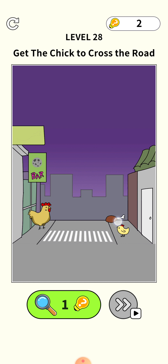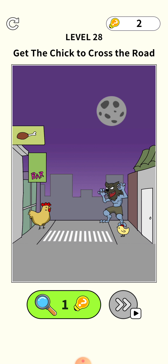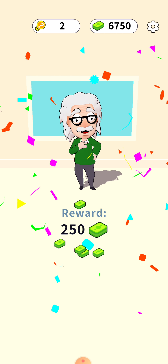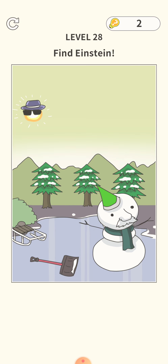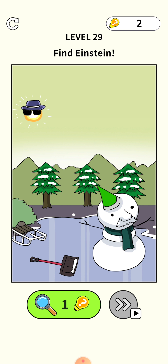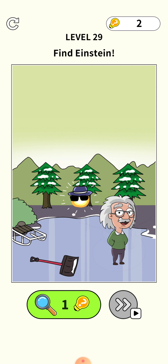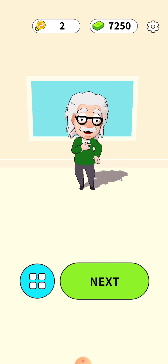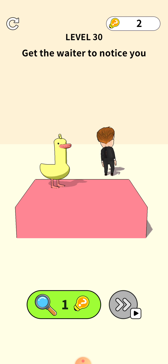Level 27: become the most interesting man — just shake your phone and he will become two. Level 28: get the chick to cross the road. A meat piece won't work, the bar won't work — you need to press your finger here and drag it here, and he will automatically cross the road.